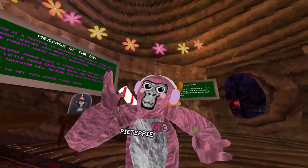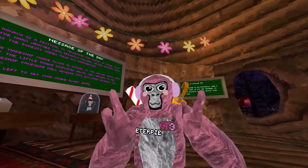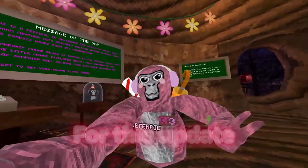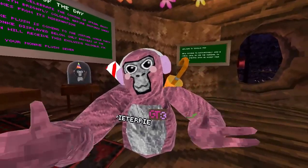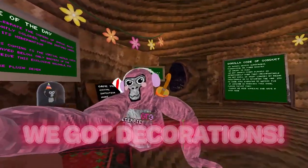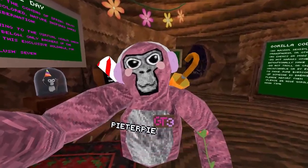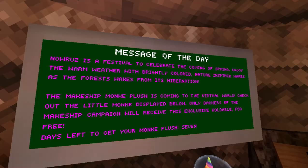Hello guys, in this video today Girl Tags' Easter slash Spring update has finally come out and I've been waiting for this update since I missed it. So yeah, really got decorations. Let's read the message: 'Roses the festival to celebrate with the coming of spring, enjoy the warm weather with brightly colored nature inspired...'